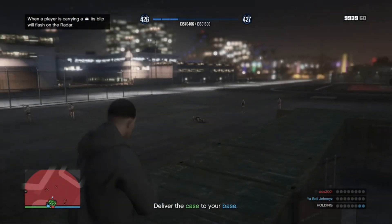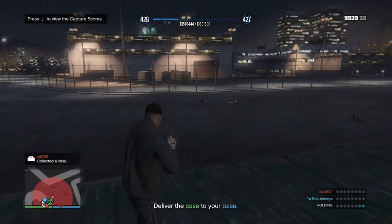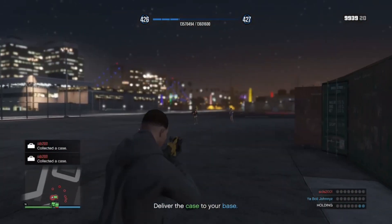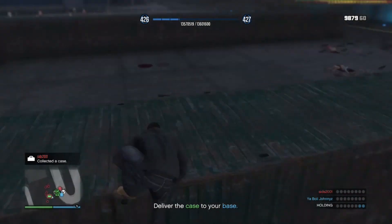Finish the capture — just take the briefcases and put them in the blue circle looking thing. That's all you gotta do, then keep repeating over and over again. Bam, you got yourself RP. You can buy — I don't even know what you buy with RP, something.